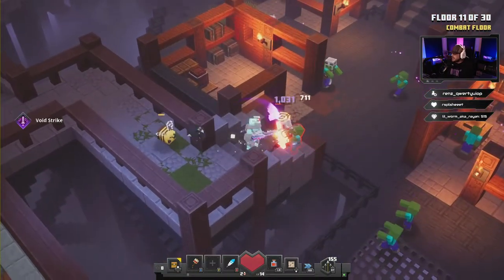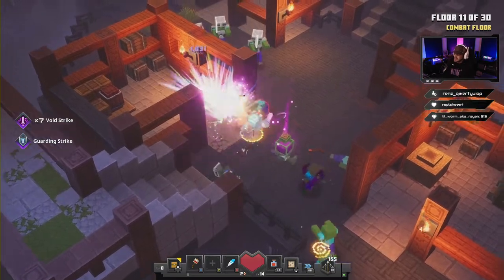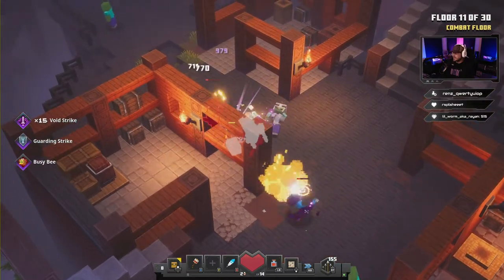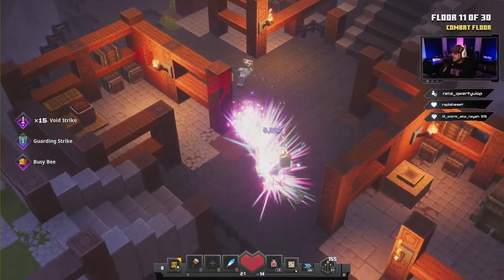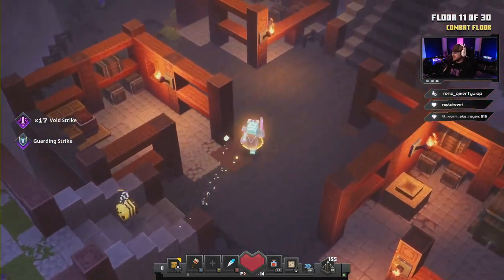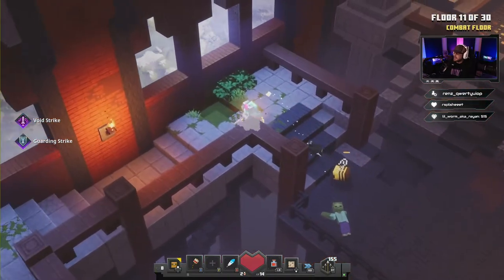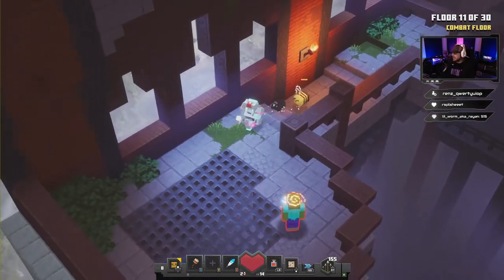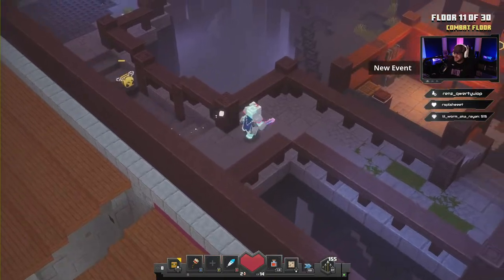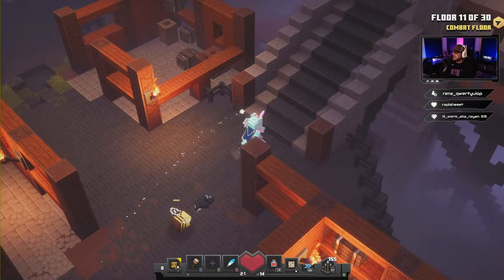These weapons are good because they come with Void Strike, which does a lot of damage. You've always got your Power Shaker as well — use it if you need it to kill one of those bigger guys super quickly. There's always a straggler left behind way in the back — floor 11 completed.